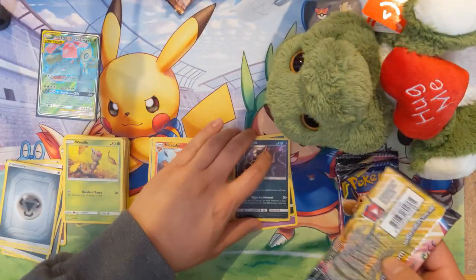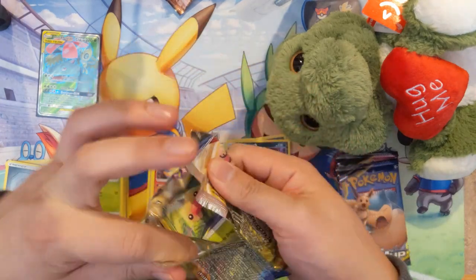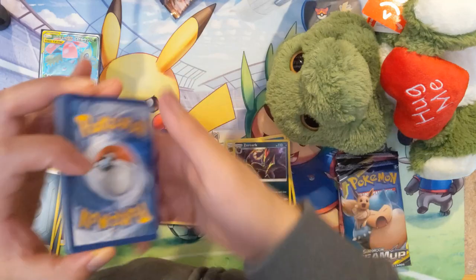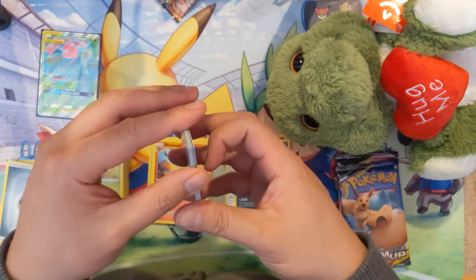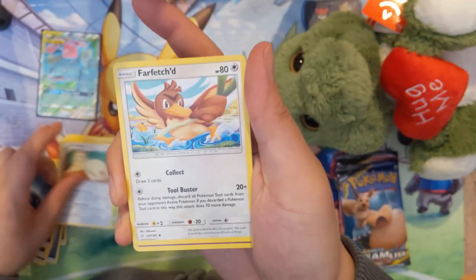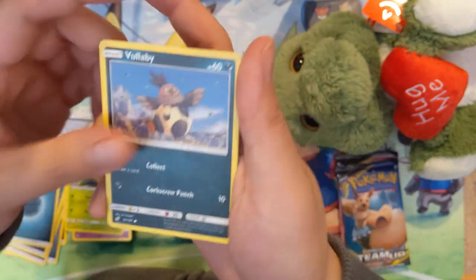In the Japanese set — I think it's called Night Unison — I'm not getting that one, I'm starting with the Full Metal Wall. But Night Unison has a Greninja Zoroark tag team and that looks awesome. I think the next set drops in May so we might just have to wait for that.